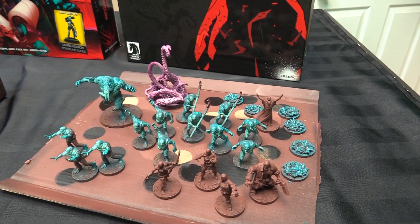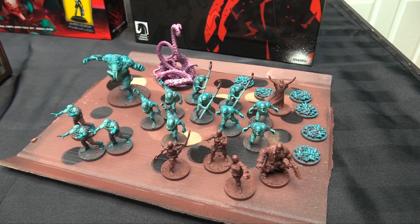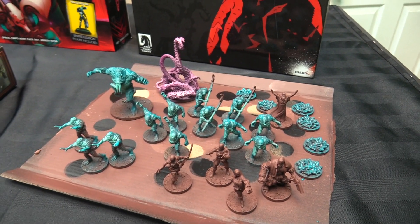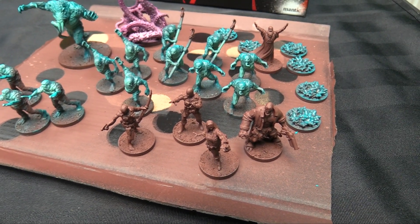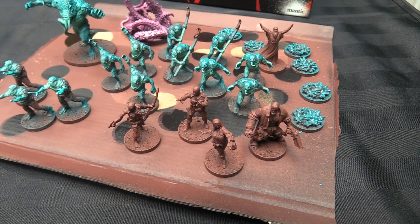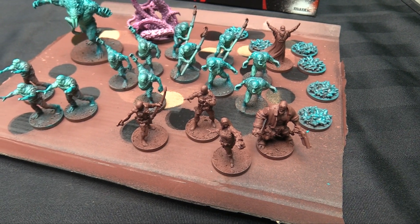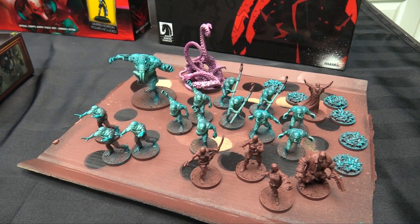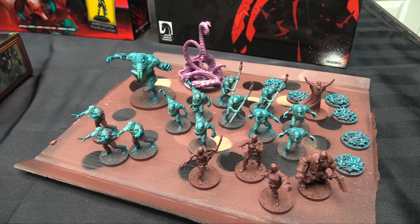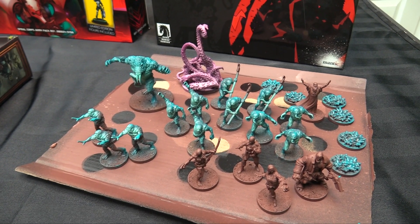Thing the first — here are my Hellboy board game miniatures, all sprayed up and then airbrushed. I've got some frogmen, a big tentacle monster, Rasputin, some frogs, and then the BPRD: you get Liz, Abe, the big red himself Hellboy, and the smoke-guy professor whose name I can't remember off the top of my head. And then you get 12 frogmen, some frog swarms, a giant frog, and a tentacle monster — because you've got to have a tentacle monster if it's going to be Hellboy.